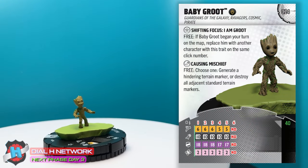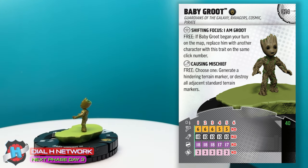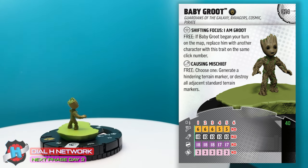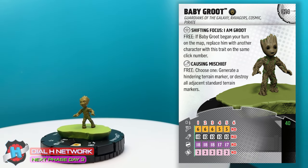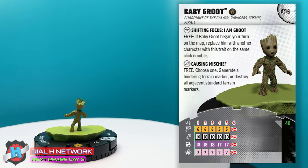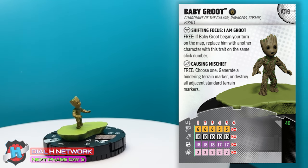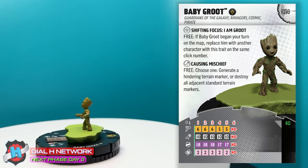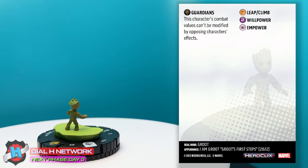He is number 014 in the set. His name is actually Baby Groot, not just Groot. He has the Guardians of the Galaxy team ability and keyword, plus Ravagers, Cosmic, and Pirate keywords. He's 40 points. He has Shifting Focus — I am Groot — as a free action: if Baby Groot began your turn on the map, replace him with another character with this trait on the same click number. He's tiny size so he can be carried, has Leap Climb and Willpower his whole dial, and an attack power called Causing Mischief — free, choose one: generate a Hindering Terrain Marker or destroy all adjacent standard terrain markers. That is a lot of mischief.